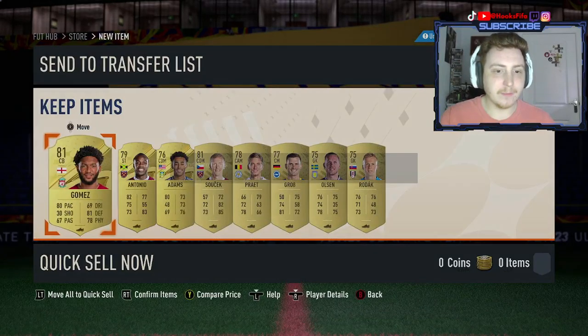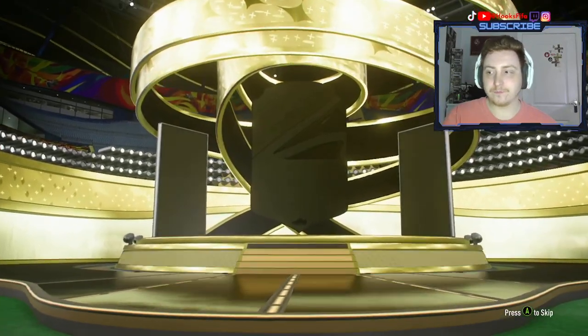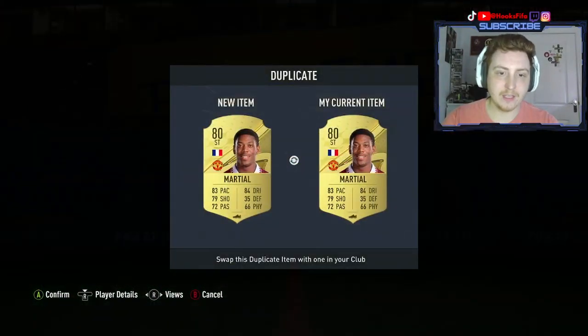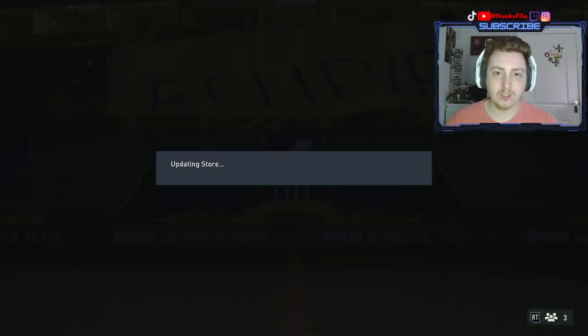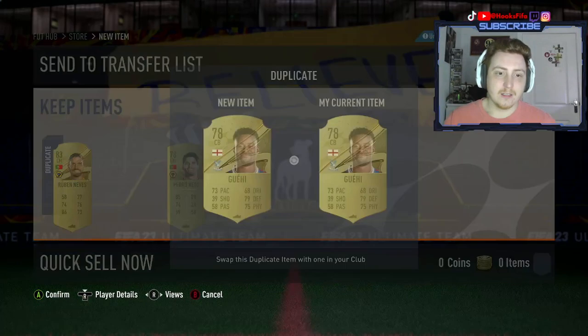Can we get another one? Ramsdale and Zinchenko so far. Let me know down below who you've packed - I've seen a bunch of people packing Harry Kane who is 95 but not so expensive. Son is pretty good. Martial and Olsen - I'll use these guys again. Coming up to the 10-minute mark on this pack opening video, so many packs being opened and we've still got a bunch left to go. Still eight Premier League packs, then the 81-by-11, then the SBC for the 81-by-11.